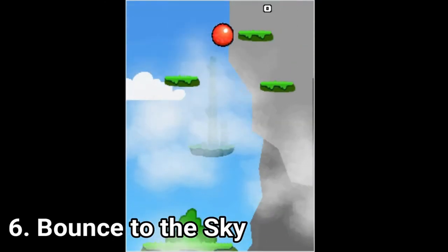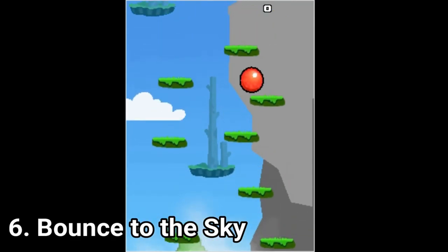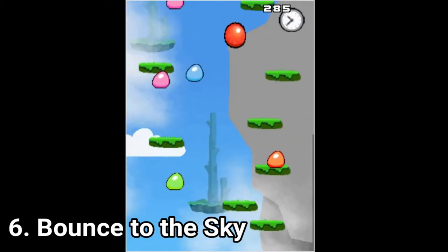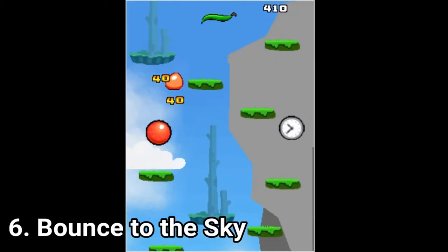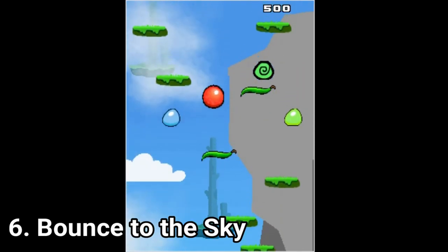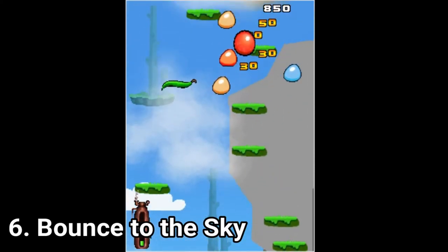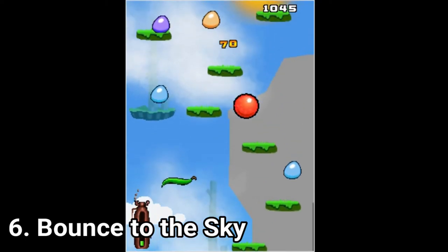Bounce to the Sky is a Doodle Jump imitation. It's funny if you're a fan of the franchise or if you like the art style of the game. There's not really much to say about it — if you've played Doodle Jump, it's the same stuff but with a different paint job. You jump from one platform to the other and avoid falling down.